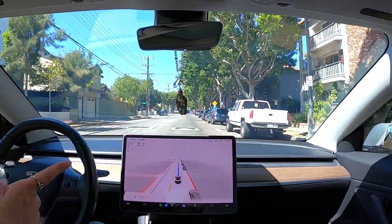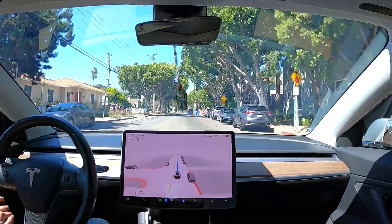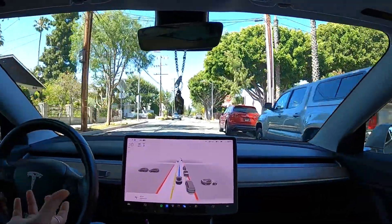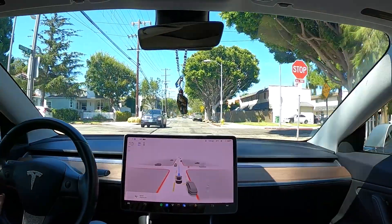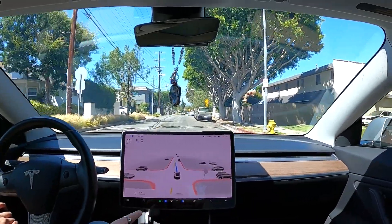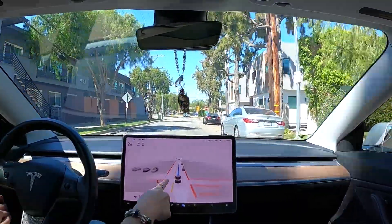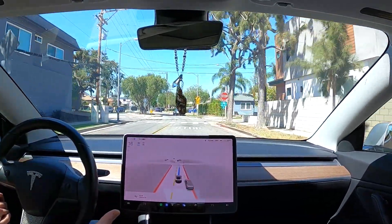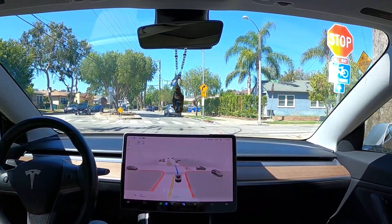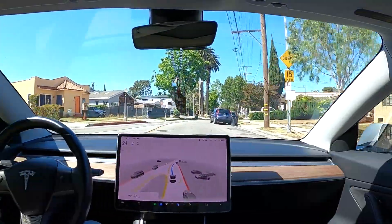So here we are. We have some bumps here. The previous version did not detect the speed bumps and they didn't appear on the screen either, but it looks like they fixed it in this FSD beta version to slow down when encountering speed bumps — though it still does not display on the screen like it did two updates ago. I don't know if they will add speed bump rendering back, but at least it's slowing down for this particular update, which is good. And stop sign — perfect.